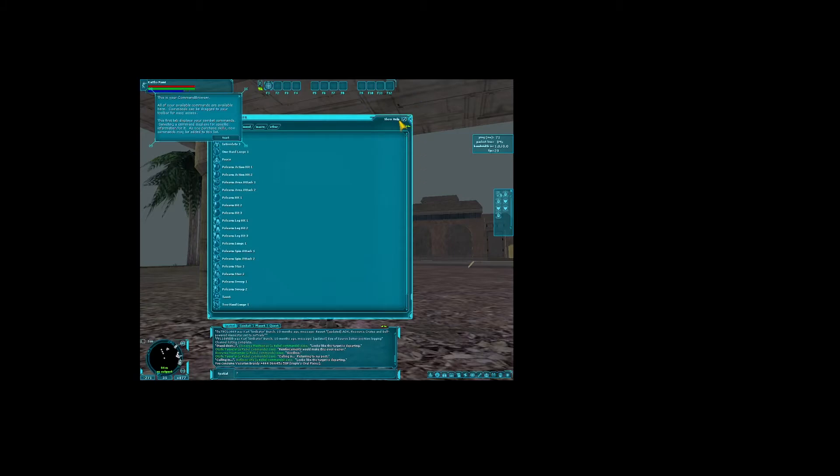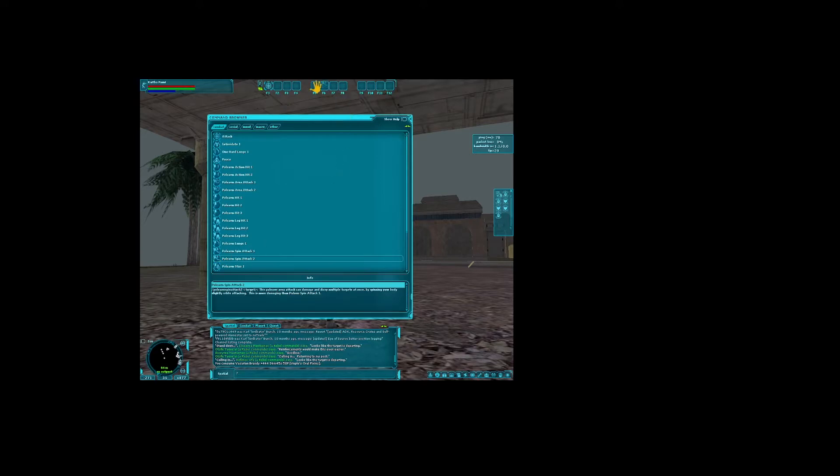We're going to die quick if we don't set up some skills, so we just want to do some basic combat. That's pretty much what we need. I don't think we need much — I'll just do that one as well just in case.